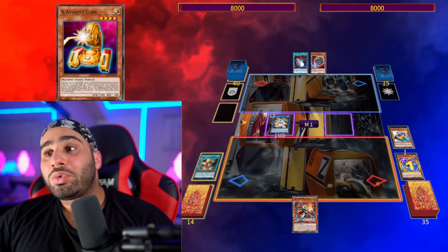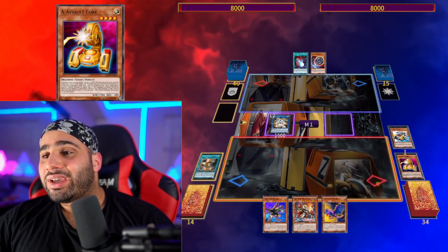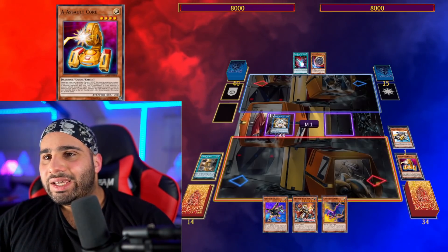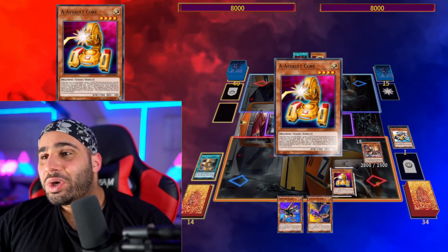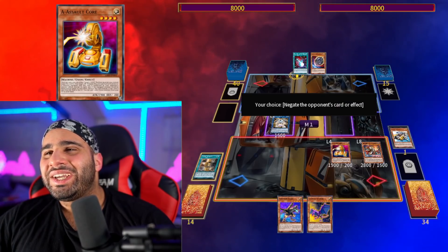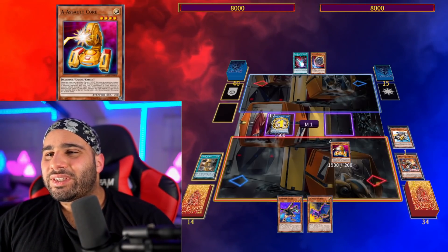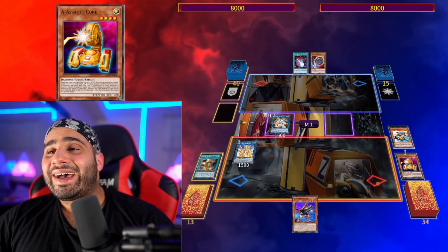We're going to go Platinum Gadget, but we're going to be using the effect of A as well. We get the C with the effect of B, and we recycle B with the effect of A. Then Regulus effect — target the A, equip the A, and special summon the equipped A. Nibiru? No thank you — negate. And then we still have the effect of Platinum Gadget, so special summon and make Bujinki Ahashima.